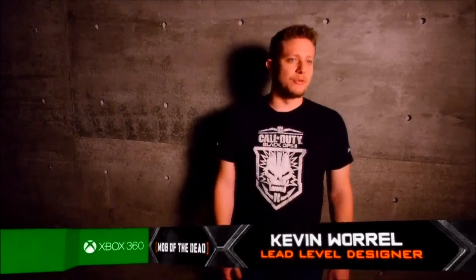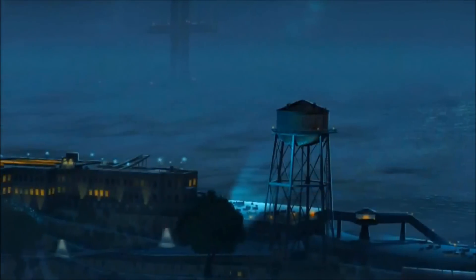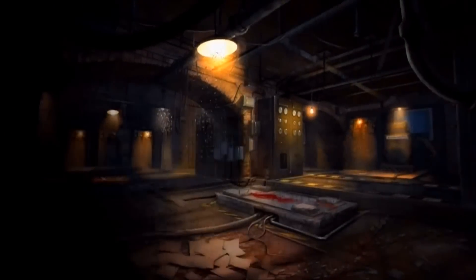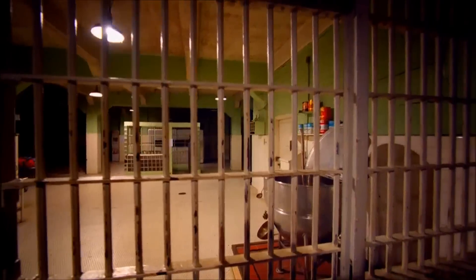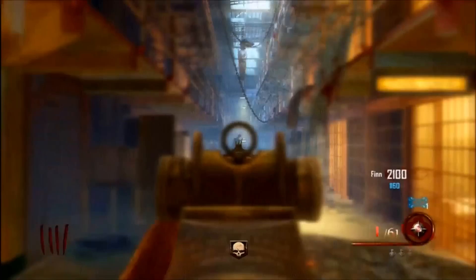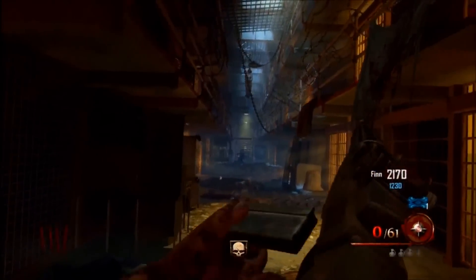We kind of started with the base layout of Alcatraz. The entire island, we roughed out in a white-box form, then figured out what play spaces we wanted to use — the most interesting areas, the connections between spaces, and spaces that the public doesn't necessarily get to go into. We did a lot of pushing to really enhance that psychological horror aspect, and this is a really good opportunity to tell something special.